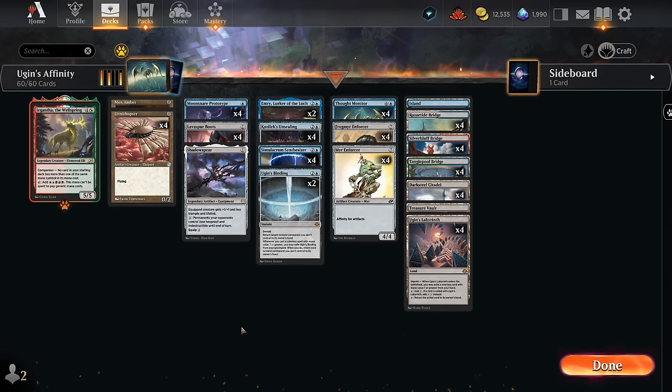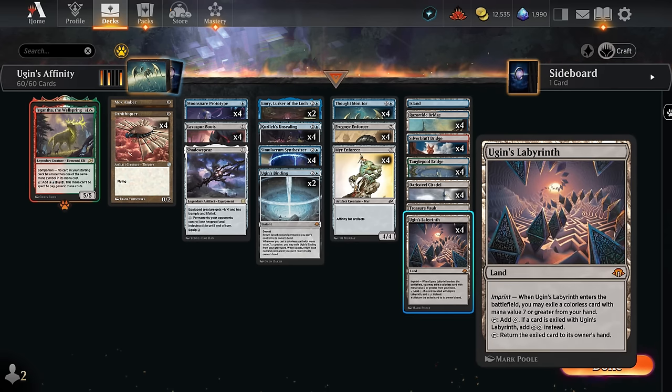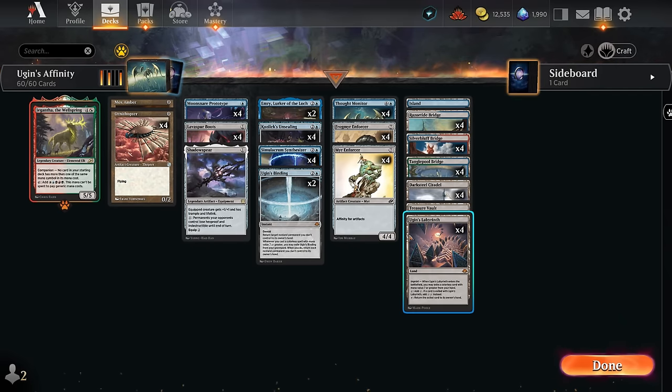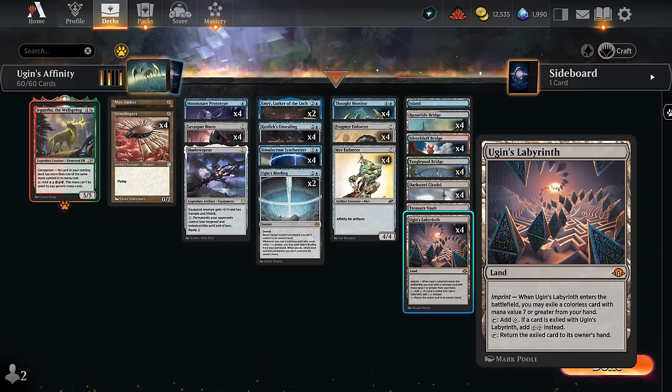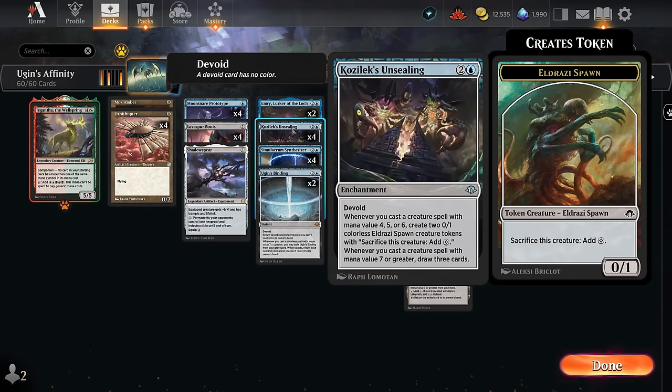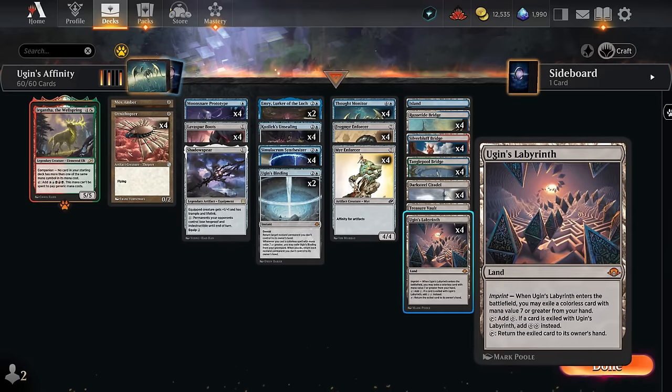These construct tokens can easily get above 10 power, and we can even give them haste with Lava Spur Boots to attack right away and present lethal — that's our game plan in a nutshell. We also get to play with the new Ugin's Labyrinth in our mana base, a great addition since we can now pitch a Frog Mirror Enforcer or Mirror Enforcer from our opening hand so it taps for two mana. Playing a blue source on turn one and Labyrinth on two lets us play a turn two Synthesizer or Kozilek's Unsealing.